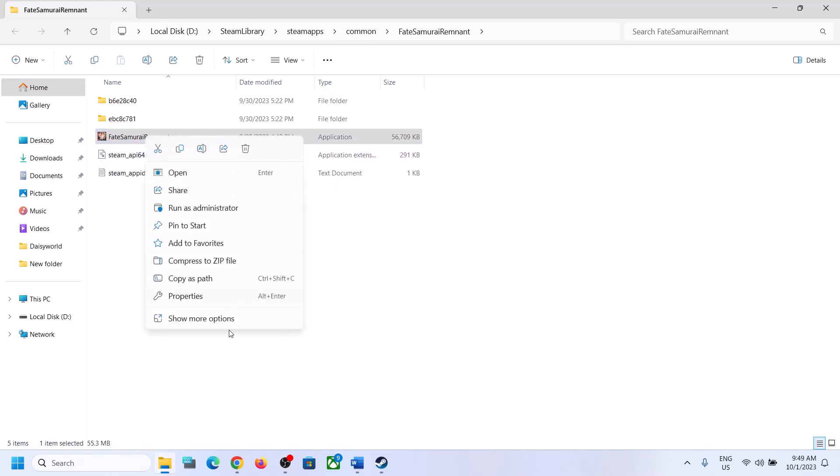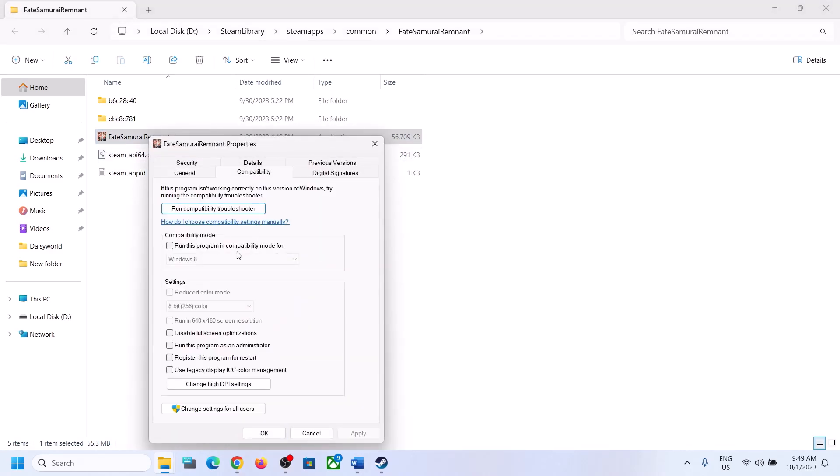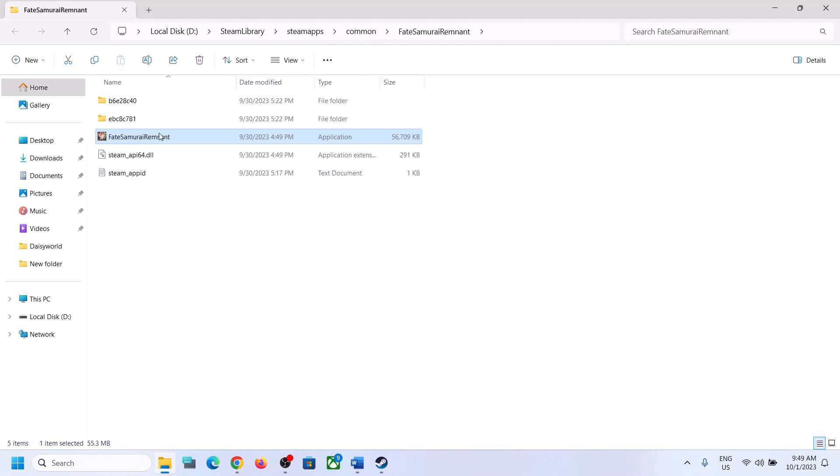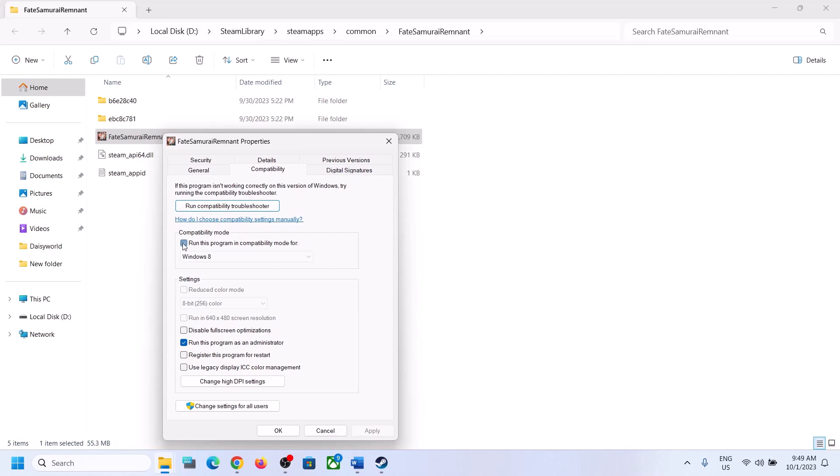You can also right-click on the game EXE, go to Properties, go to the Compatibility tab, and put a check on the box that says 'Run this program as an administrator', then click Apply and OK. If you are still facing the problem, right-click again, select Properties, check the compatibility mode box, and select Windows 8 from the list. Click Apply and OK.